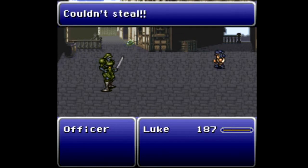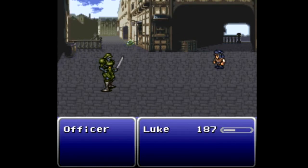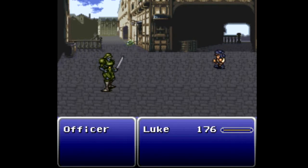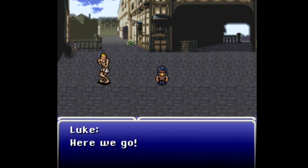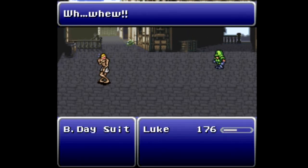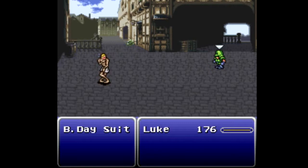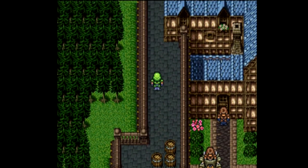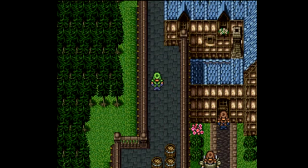Let's steal from this officer, the same thing we did with the merchant. Luke, stealing would be greatly appreciated! Damn it, Luke — all I want is to steal from the officer. Apparently this officer has had anti-theft training. There we go — we get a Tonic and his clothing too. We change into the officer uniform, though they're a little too big, and the birthday suit runs away because that's what people do when they're naked.